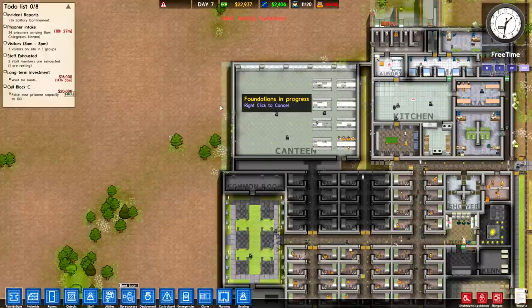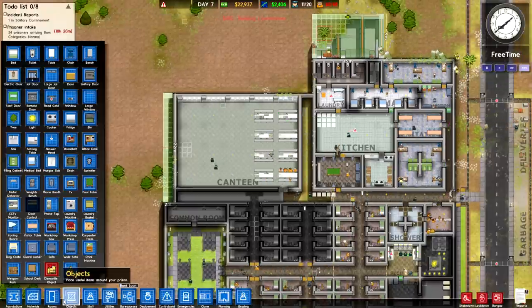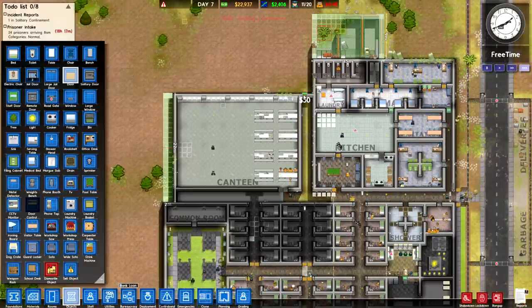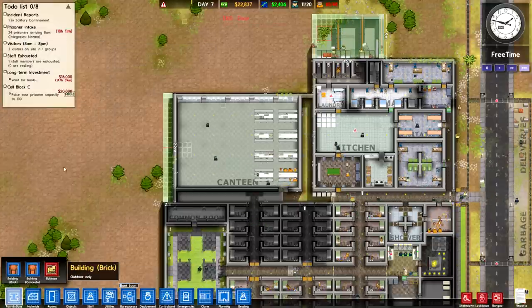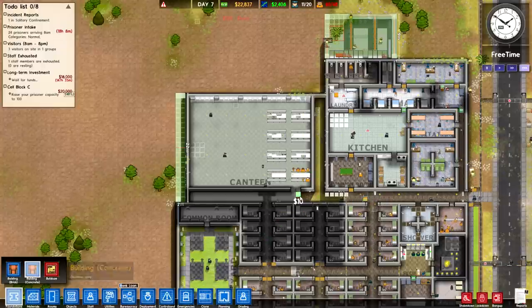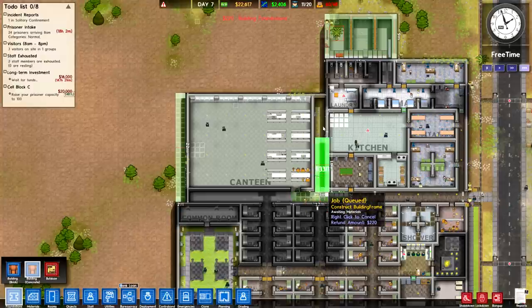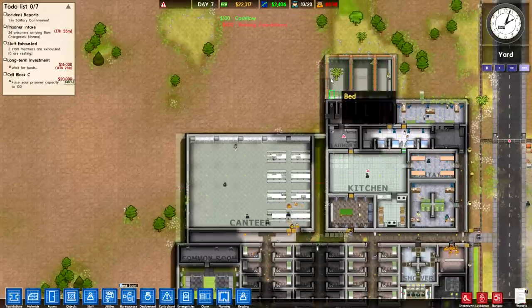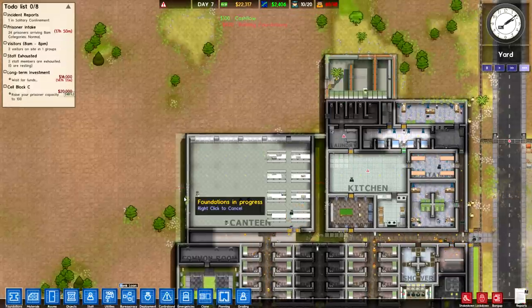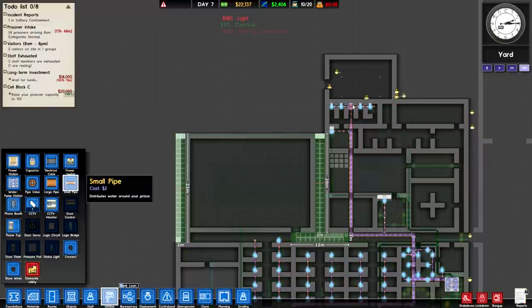One big issue we're running into right now is we have a strange hallway that is considered outdoors in the middle of our indoor prison. I'm going to want to immediately turn that into a foundation, and with the doors there I can have a nice pathway up to this brand new holding cell that is well on its way to being complete.